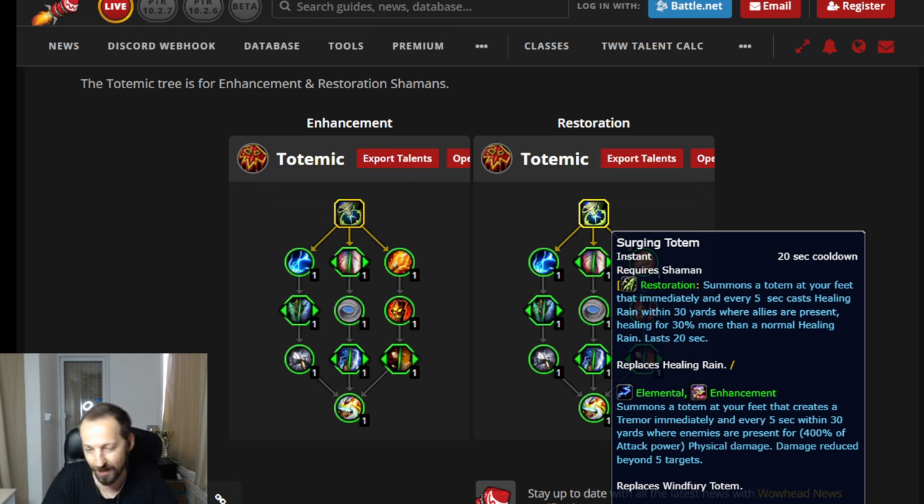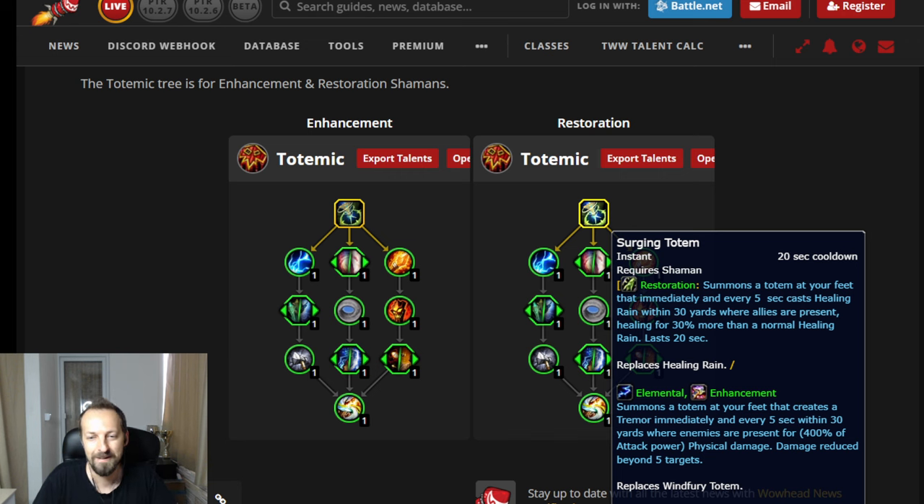The only concern is it seems to target clustered people, which might be a little questionable for raid — if your ranged are stacked and it's not hitting the boss, we don't know exactly how that's going to work. But it's amazing regardless — it's an empowered Healing Rain that auto-casts and relocates itself. Every 20 seconds you just press the button and it's there. I'm so excited and impatient to try this out.